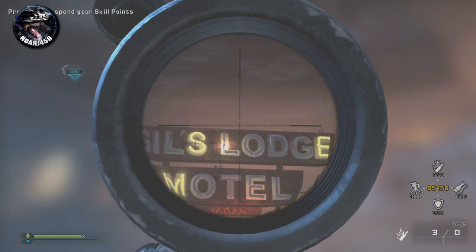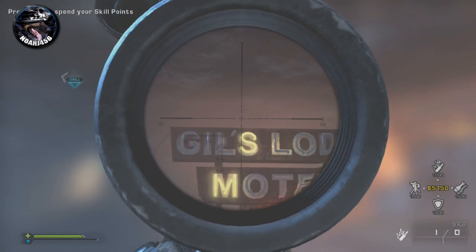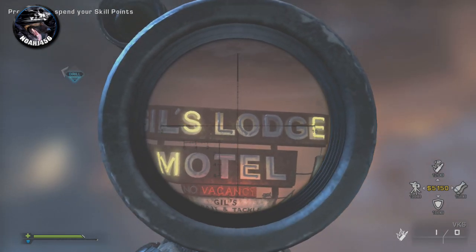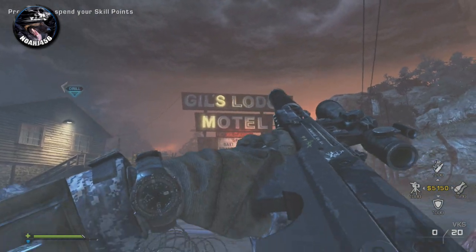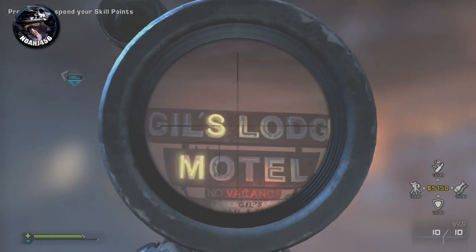Then you want to shoot the words L-O-L into this sign here. You may need to do it a few times and switch up which letters you shoot. But if you continue to shoot L-O-L, starting with the L in Gills, the O in Lodge, and then the L in Lodge, or the L in Gills again, go back to the first one.